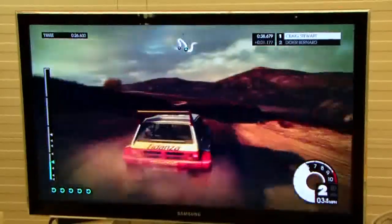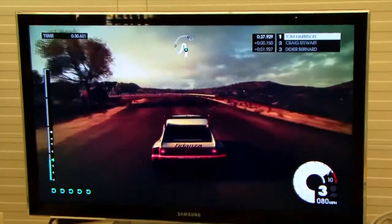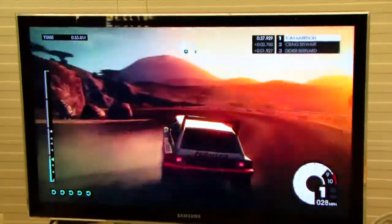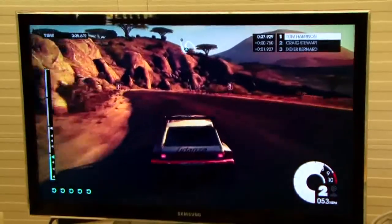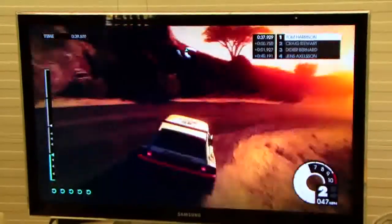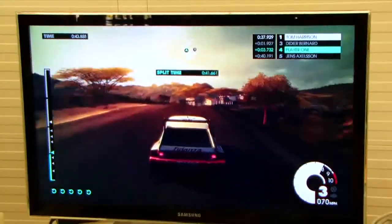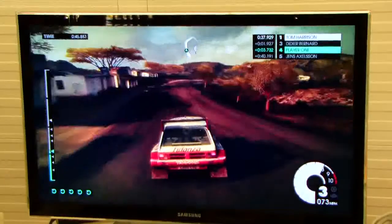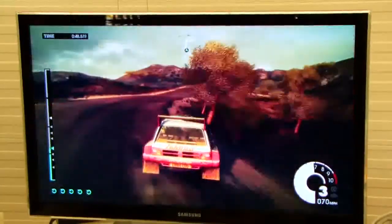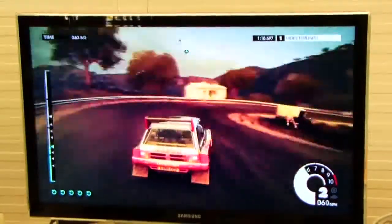Here we are approaching a really dangerous bit. It's a tight left-hand bend but it's really on the sheer face of a cliff. It takes a lot of balls to be able to hang the car out, keep it going, and maintain the speed whilst knowing that you could drop off a cliff at any stage. You'll also see incidentals such as bridges or narrow gates that you have to avoid, as you're relying on your co-driver calls to get those through to you so that you know exactly what's coming.